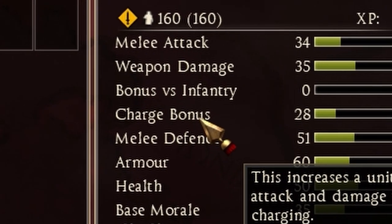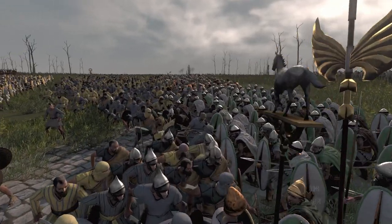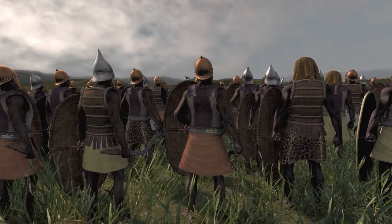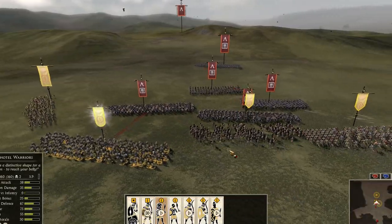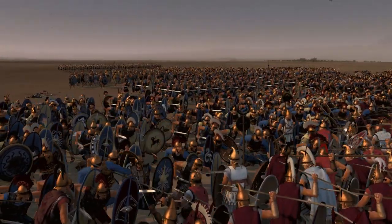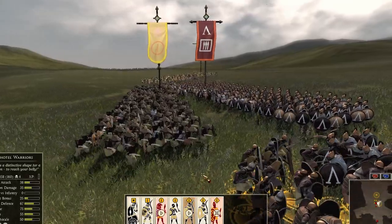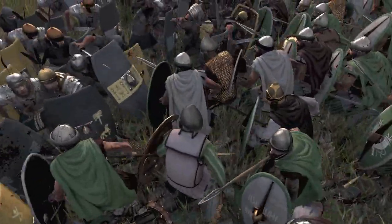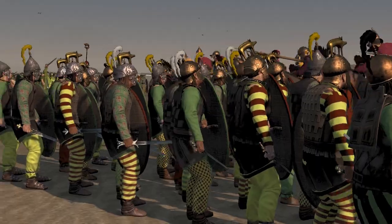Then there is charge bonus. The higher your charge bonus, the more kills your unit will get on the charge — but there are multiple factors which decide how high your charge will be in game. One of them is mass. All Rome 2 units are identified in different mass categories: super heavy, very heavy, heavy, medium, light, and very light. A higher mass means more damage on the charge, and mass is one of the most important factors. Hover over the unit to see its mass category. Speed also influences the charge — charging at the last second won't deal the same damage as a normal charge, but it's not a major factor; mass matters more.